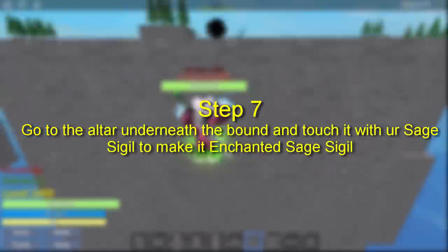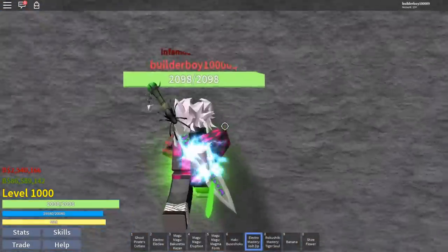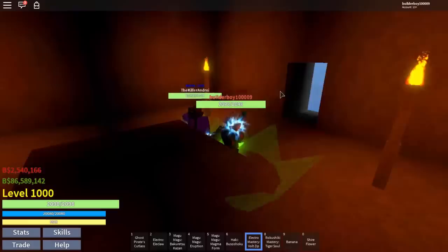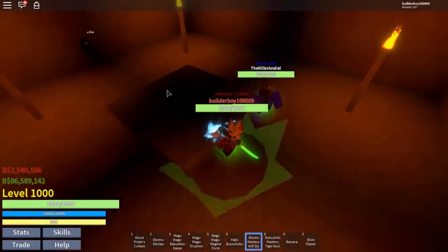Step seven is to go to the altar underneath the bound NPC right here on this side. You will be able to see a hole, and as you can see, that table right there is the altar. Go ahead and touch it with your sage seagull and then it will become an enchanted sage seagull.